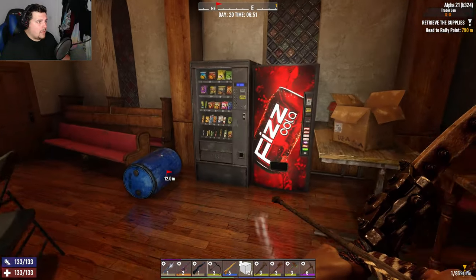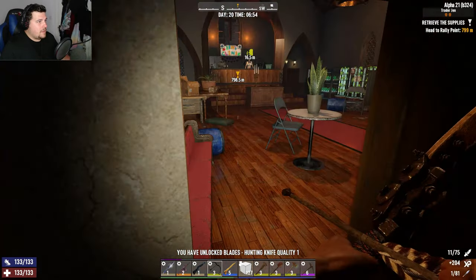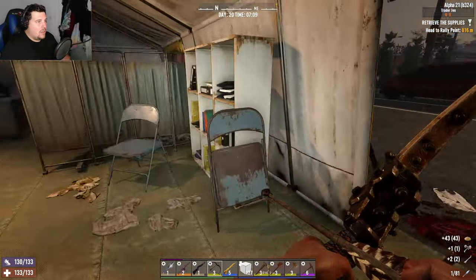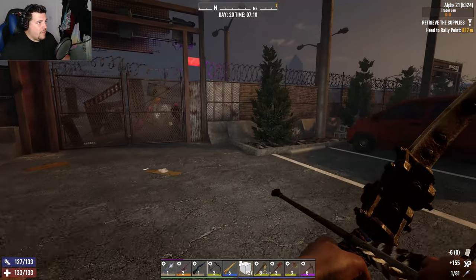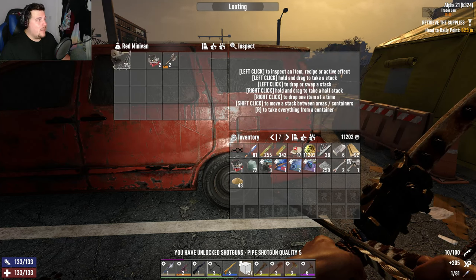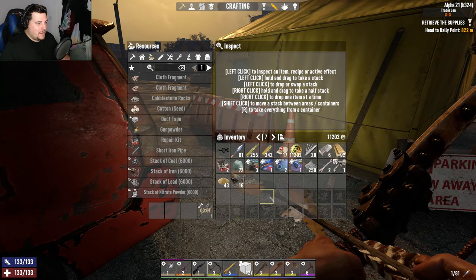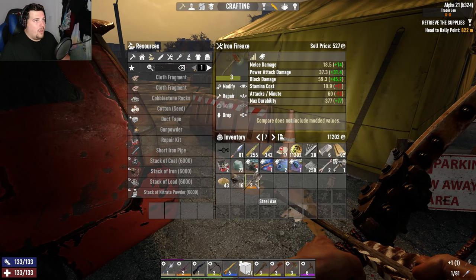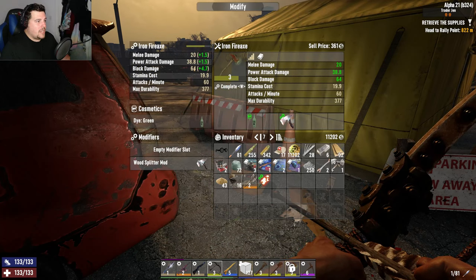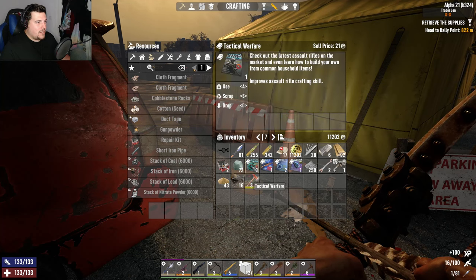I'm going to loot her compound in the hopes of finding the last Forge Ahead book. Important to check the rubbish and trash because you never know — there might be books. Definitely check the cars. Found a tier two steel pickaxe — no pipe shotguns, not interested. That is brilliant, thank you very much. Glad I came to the wasteland. Let's repair it, check the damage — oh yeah, it's doing 45.2 more block damage than the tier three. We're swapping over.